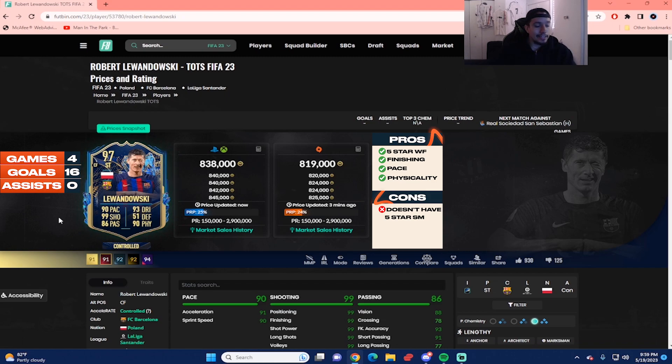My overall experience with this Lewandowski was pretty solid but not perfect. Things I liked: number one, he has five-star weak foot, which means he can finish with either foot. He's very dangerous in the box — either foot, most of the time he's going to score. Probably the best thing about this card was his attacking positioning — 99 positioning. He was making great runs. With his high/medium work rates, all I had to do was tap a key, perform a step-over, and he would score.